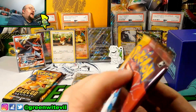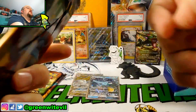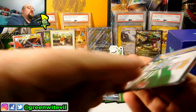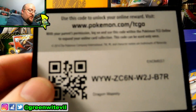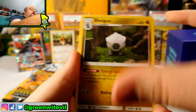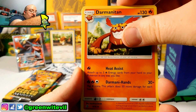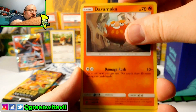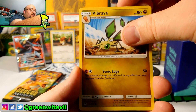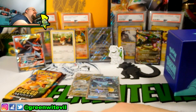Salamence pack — three packs left, guys. We're getting down to the end of this opening. Can we go three for three to finish it off? That would be insane. We have Shelgon, Druddigon, Darmanitan, Darumaka, Horsea, Wishiwashi, Vibrava, Reverse Croconaw, and a Zekrom Hollow. Nothing out of that one.